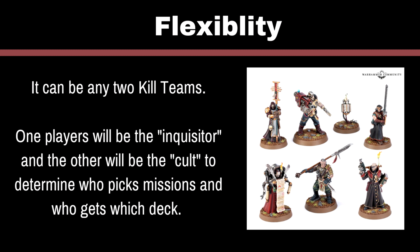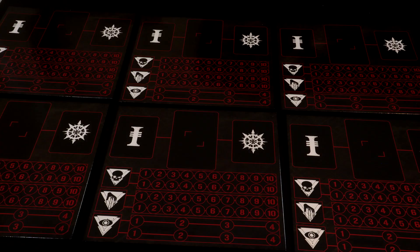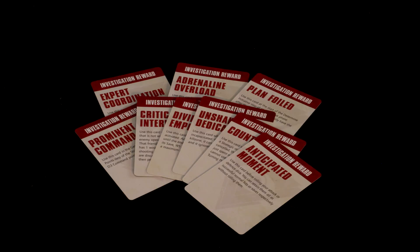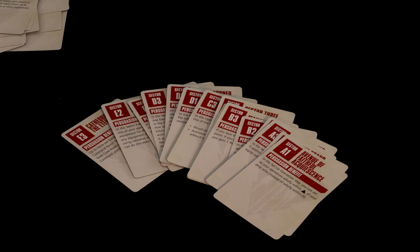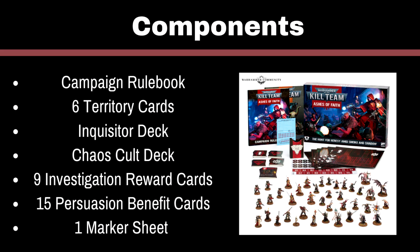Just swap that out for whichever teams you're using. The new components you'll need are 15 Territory cards, 6 Territory tiles, the Inquisitor deck, the Cult deck, 9 Investigation Reward cards, your 15 Persuasion Benefit cards, and one marker sheet. Assuming you bought the actual set, those all should be in there.